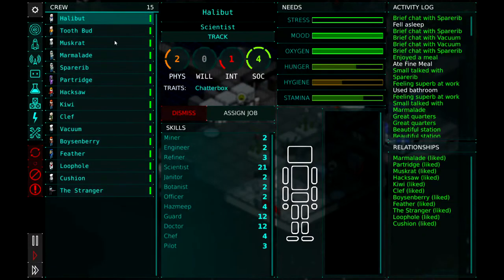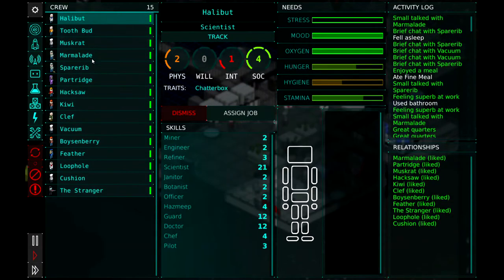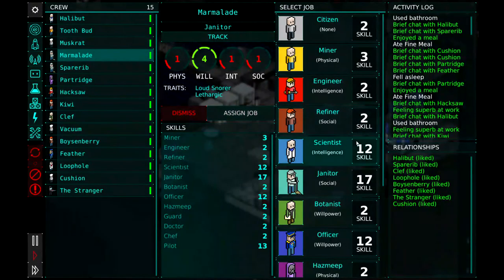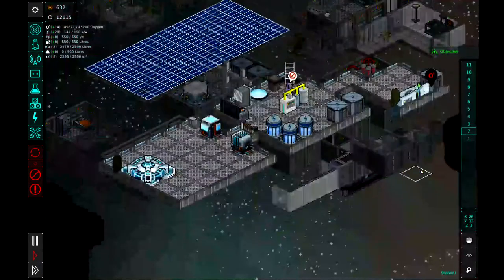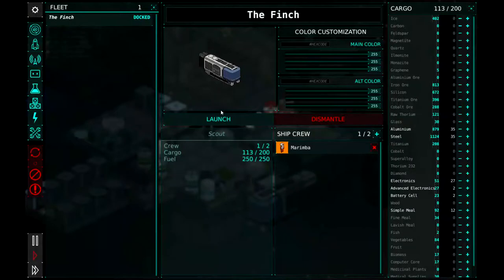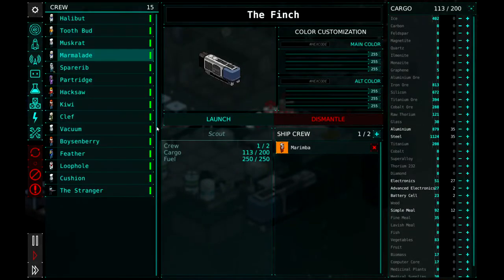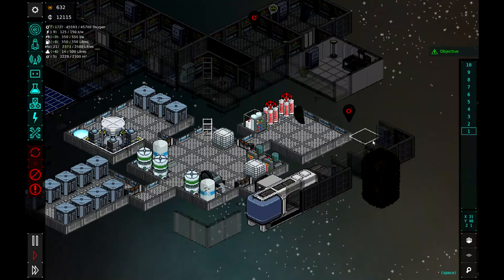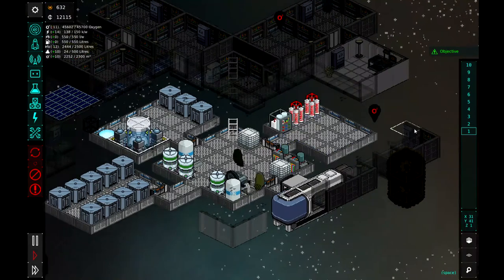I don't want to send Hal because he needs to stay here and do some researching for us. So let's find maybe one of the janitors. Marmalade has pretty high scientist stats. Let's go ahead and assign him as a scientist. And then we're going to put him on the ship with Marimba. So add crew — Marmalade — and he should go ahead and board the ship. And then we will send them back out there to do some exploring.